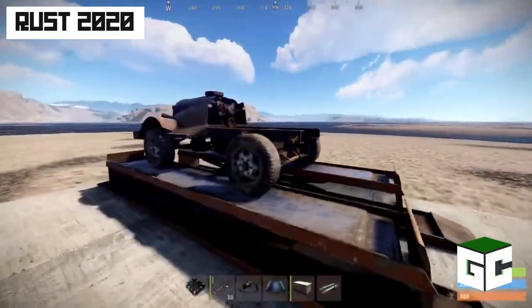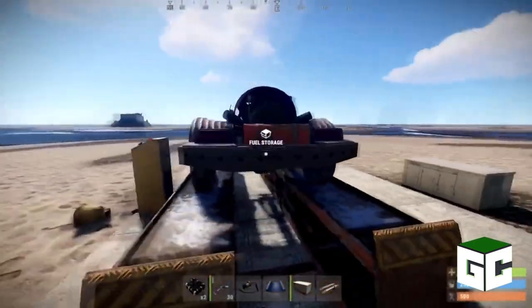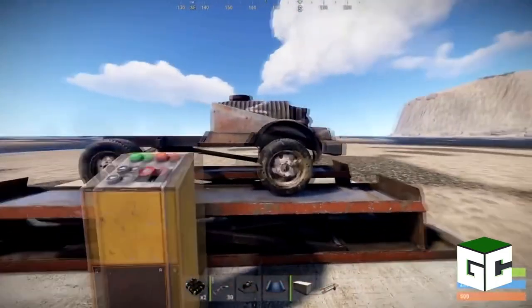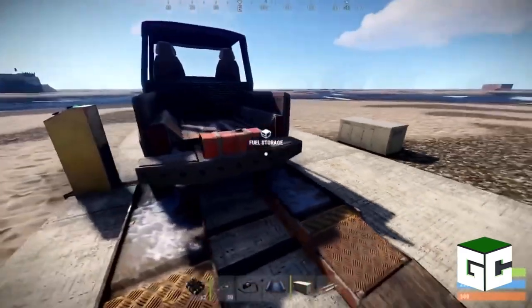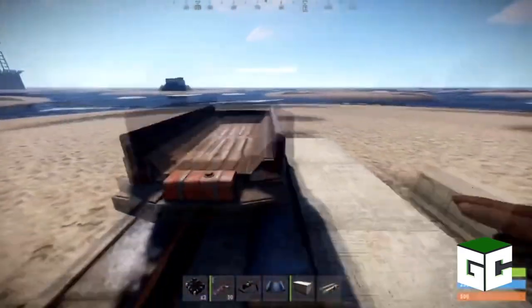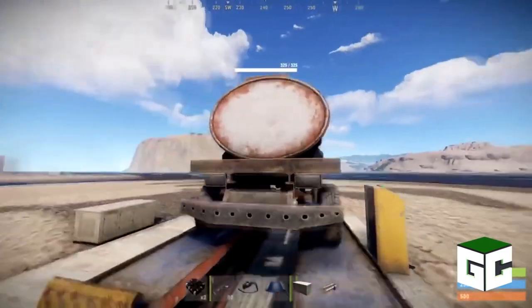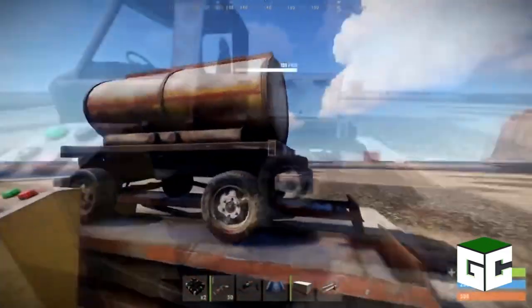Rust 2020: the modular vehicles update. Spawning near the roads, modular vehicles will be encountered heavily damaged with a random selection of modules and no fuel. To get them up and running, players will need to source both fuel and engine parts of any quality. Taking the vehicle to the compound allows players to customize them with additional seating, storage, water tanks and more.